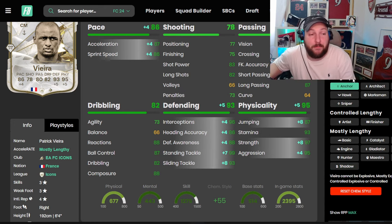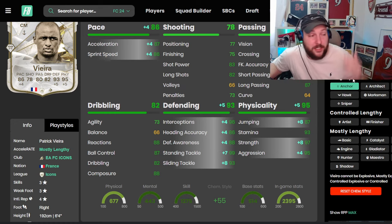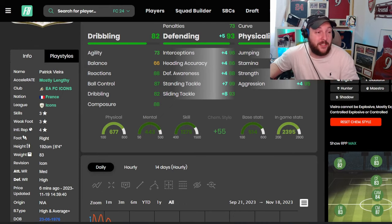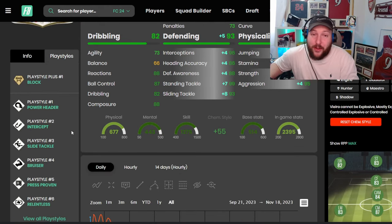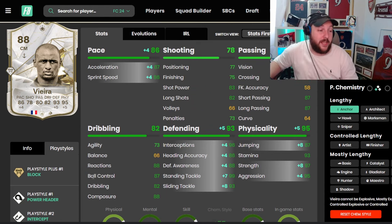We want to keep him on lengthy — in my opinion lengthy is the best in midfield. You're going to be playing in a 4-2-3-1 system with him as a CDM. His main job is to shut down every single attack. Because he's got a high/average body type at 6 foot 4, 192 centimetres, he's going to have a crazy long leg span, which with interceptions at 96 and the intercept playstyle makes him absolutely ridiculous. Press proven means he can double team, no problem, and relentless means he never runs out of stamina.